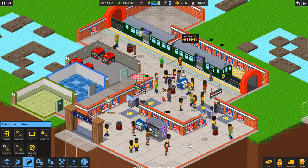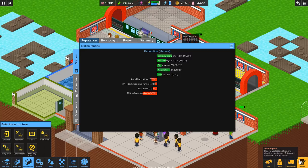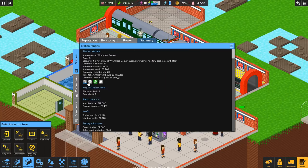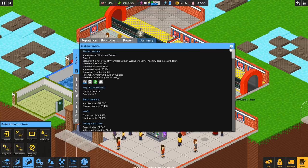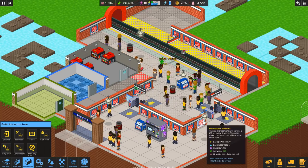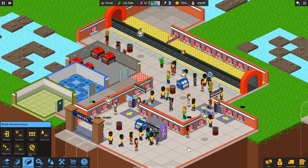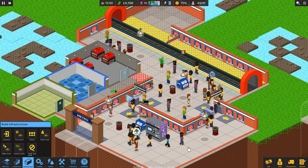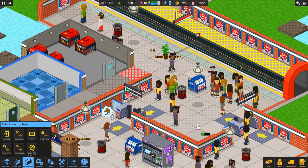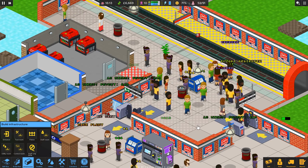It might be nice to come back once we have some little carts and see if these commuters would like that. If we look at our report screen — oh, they have lots of money. So if we got some vending machines in here, they might actually be able to take advantage of that. I can't believe we haven't bought any staff yet.